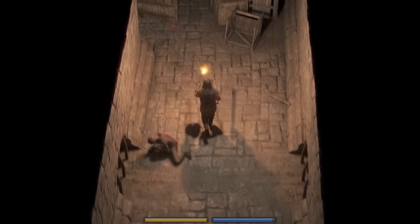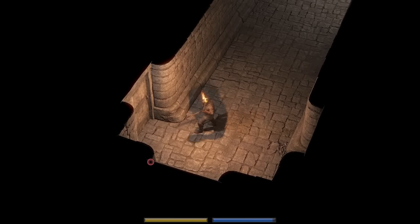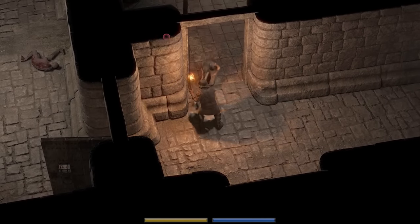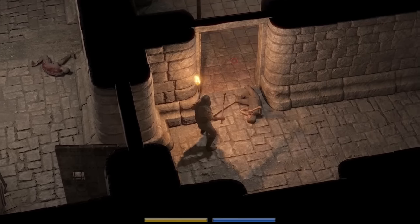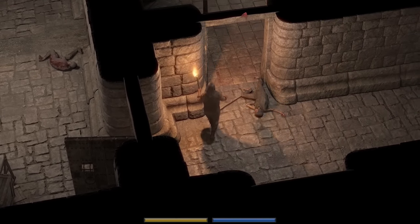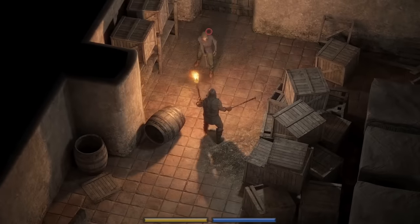Now that we got the keys, all I need to do is loot, kill, and get the hell out of here. We could also pay a nice little visit to a friend, but we'll get to that when I'm actually there. The magic is just a nice additive — I'm amazed at Strong Wizard's power.